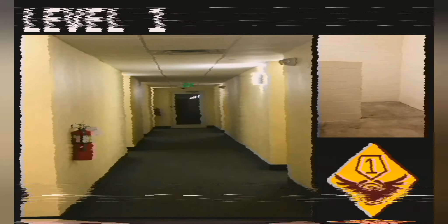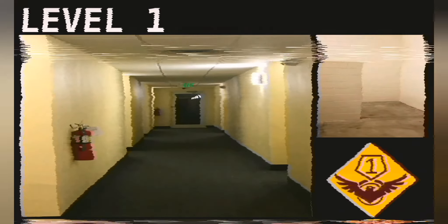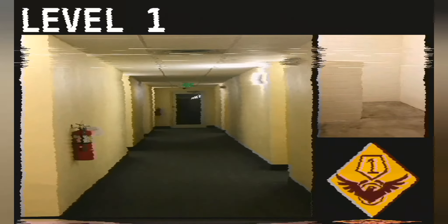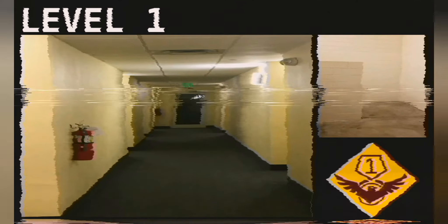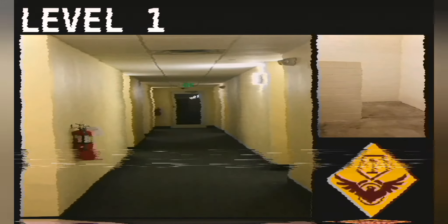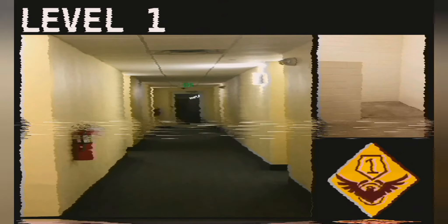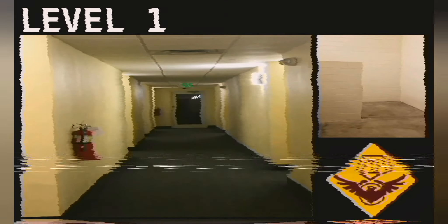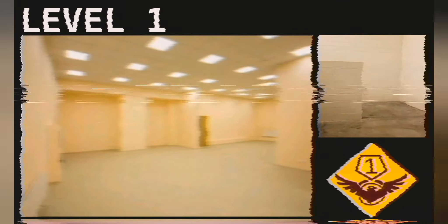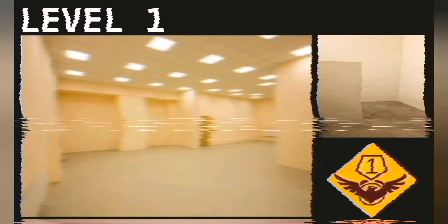The most common and easiest way to get to level one is through level zero. In level 11, if you walk into a building you may end up in level one. If you climb one of the trees in level 11.5, you will have a chance of entering level one. Opening one of the doors in level 41.5 may lead you to level one. Entering one of the unlocked doors in level 54 may lead you to level one. Walking through one of the doors in level 82 may also lead you to level one.